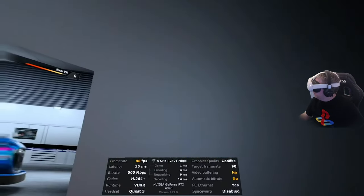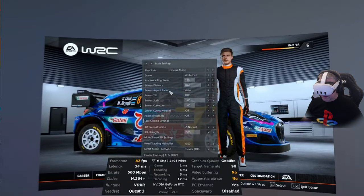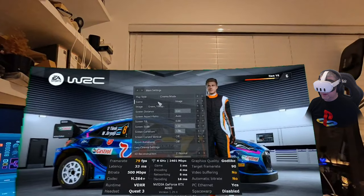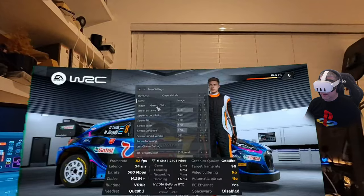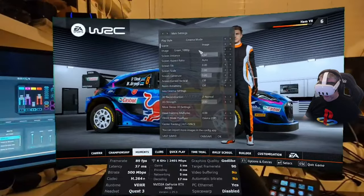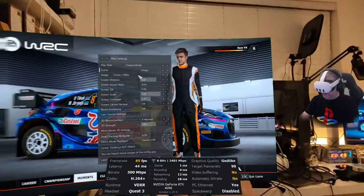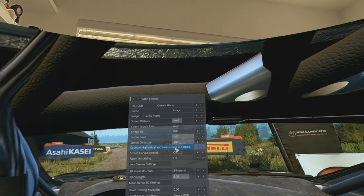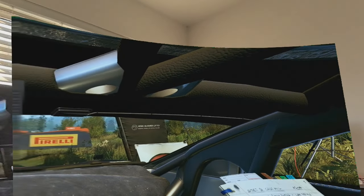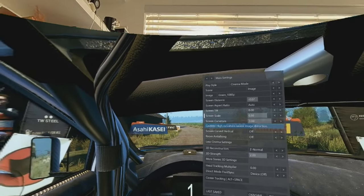Press Delete on the keyboard to bring up the Vorpex menu, then go to More Cinema Settings. Go through the different options in the image — select the Green 1080p image. You can now see with chroma key pass-through that Virtual Desktop and Vorpex are working together, giving a 3D image on the screen in front of you. In the extra settings you can set the screen curvature to maximum, tilt it, and also change the scale if you wish.